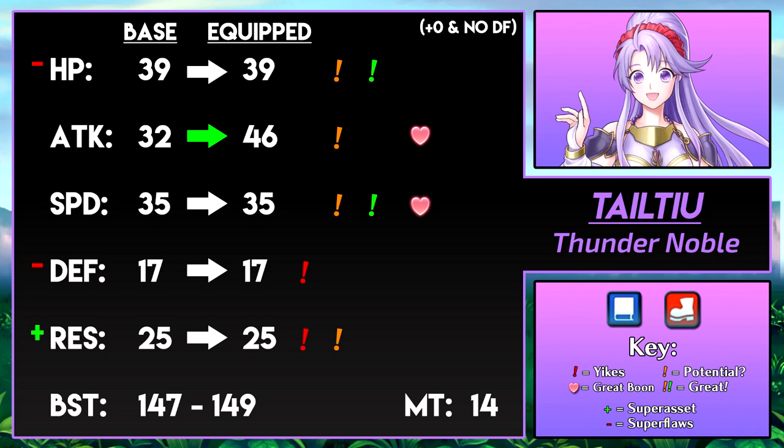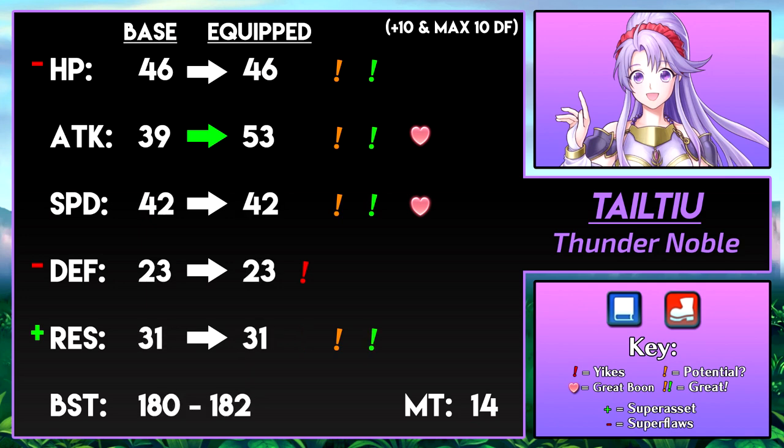Her res at 25 is okay; it does have a super asset to reach 29, which is decent. However, it's not exactly the best IV to go for when she could benefit more from plus attack or plus speed. Let's take a look at her fully maxed out with plus 10 and max dragonflowers. Her HP is looking much better at 46, which makes up for her lack of defense at 23. 31 res is not incredible at full max, but at least she can take a magical hit and maybe use Iceberg. Though with her other stats, Iceberg might not be the best option. While her neutral IV attack stat doesn't break 40, it's still very good, especially with her personal tome. And 42 speed is fantastic — it really fits someone who embodies lightning and thunder. It can be boosted even further, so Teltyu's doubling potential is very large.